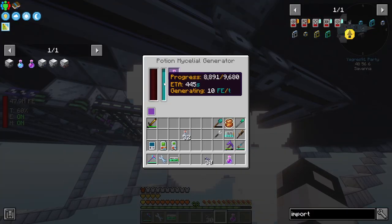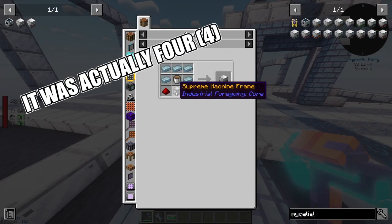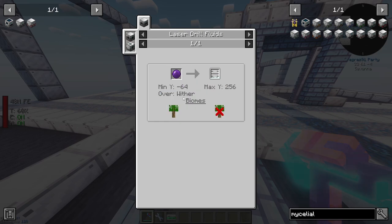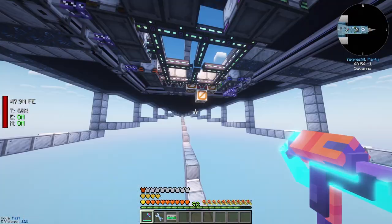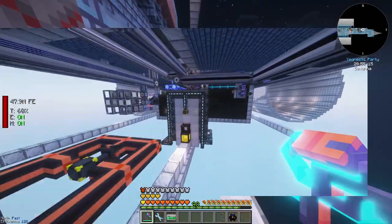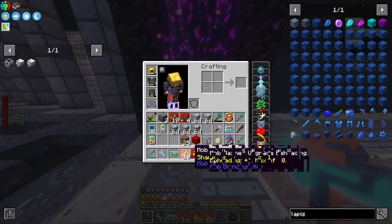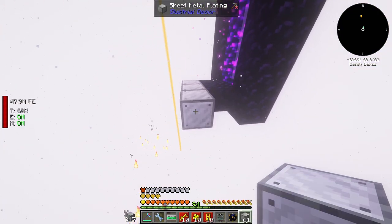We now only have two mycelial generators left, but we need a supreme machine frame which requires ether gas - made by collecting gas from the wither. We haven't spawned a wither yet. By the way, we're already at plus 1135 FE per tick, which is amazing! To get wither skeleton skulls, we're heading to the Nether with everything we need.